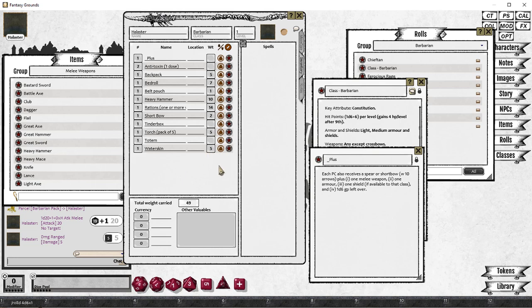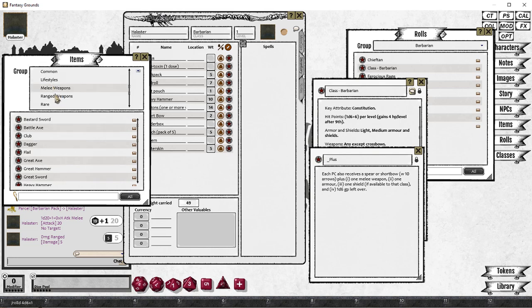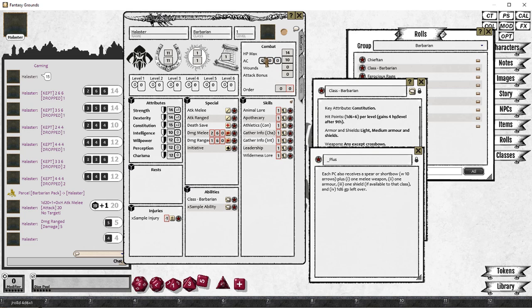We'll go back to the front sheet and set up the scores. The Heavy Hammer is 1d8 damage, so we'll stick that in the damage field. Go to Armor and Shields, drag in a Chainmail, and roll 1d6 for gold. We'll write that into the character sheet — four pieces of gold left over after buying the pack. We'll add in our Chain Shirt, which gives us 3 armor class, and our Dexterity of 14 gives us a plus 1. Add those values in, and you can see the armor class automatically calculates to 14.